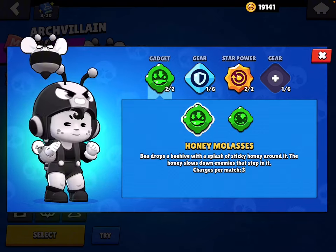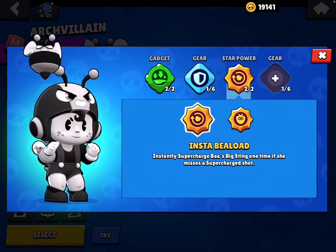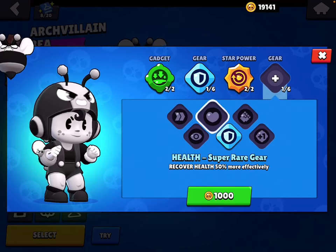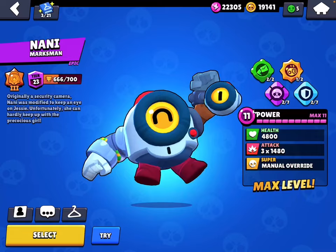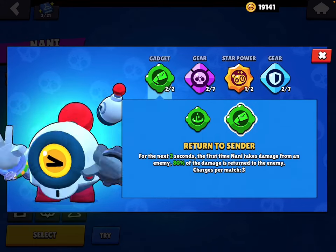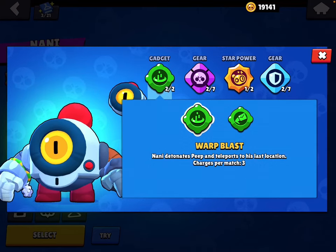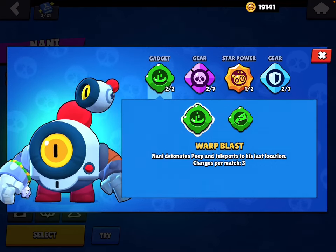For Bibi: use Honey Molasses, Shield gear, Insta Bibi Load for sure, and Damage gear. For Nani: use Return to Sender unless there's a thrower or something on the other team that you want to get rid of, then use Warp Blast.